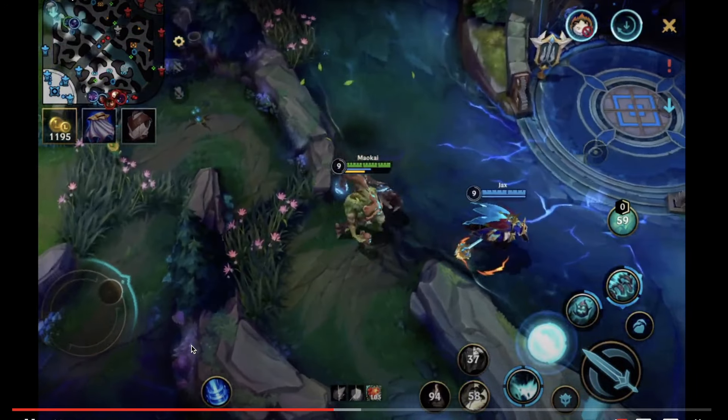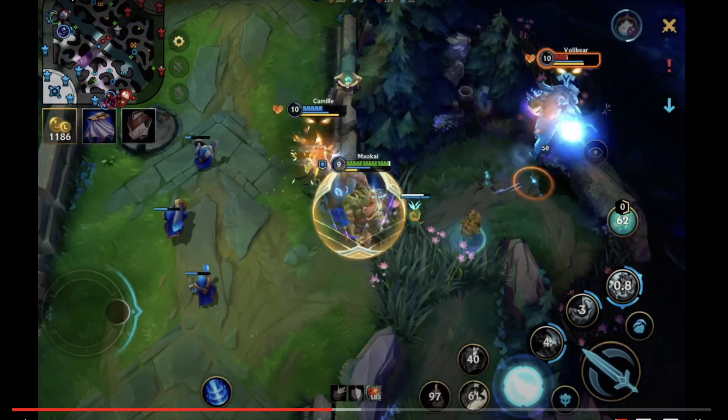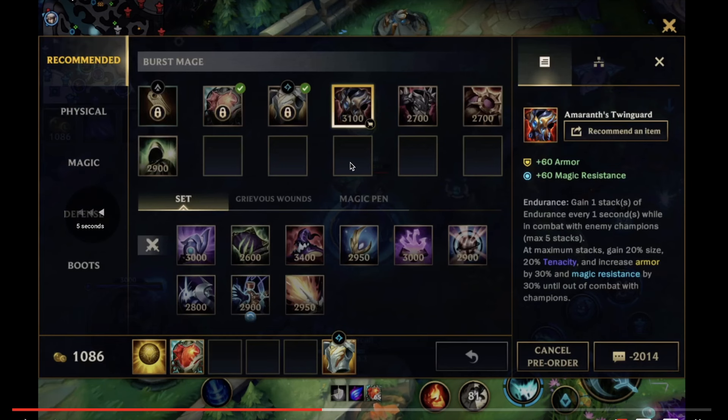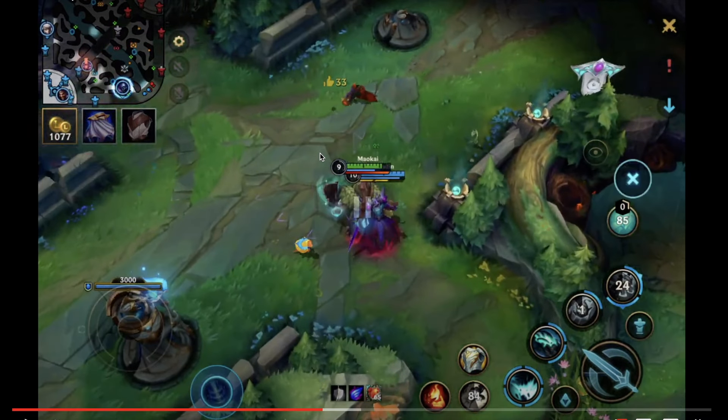Going back to this point — Kassadin goes bot lane here, you should be bot lane. It should be really early that we're deciding this. Kassadin goes somewhere — follow him around. Literally. It might sound silly, but you follow the person who matters around. Not literally always — there are some scenarios where you can't follow your carry — but the way Kassadin works, the way most AP carries work, three items is their biggest power spike.